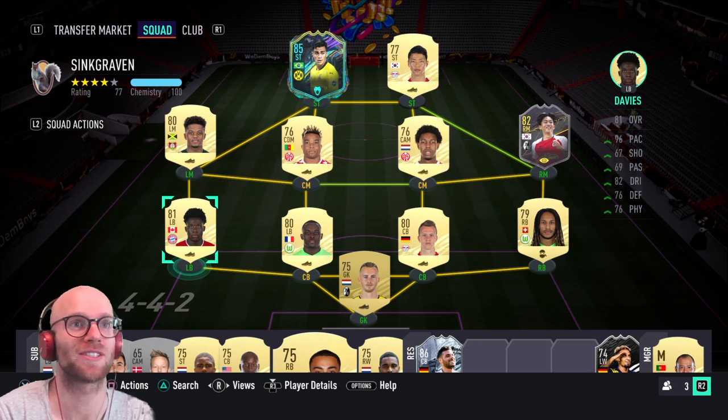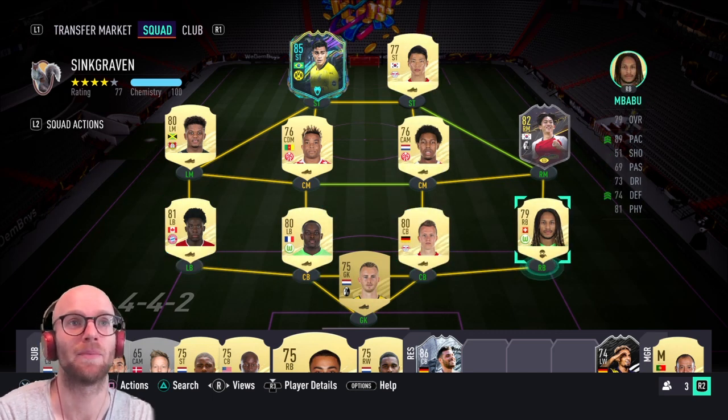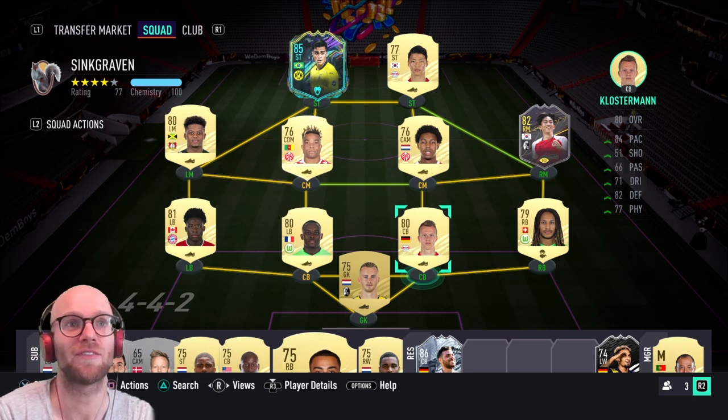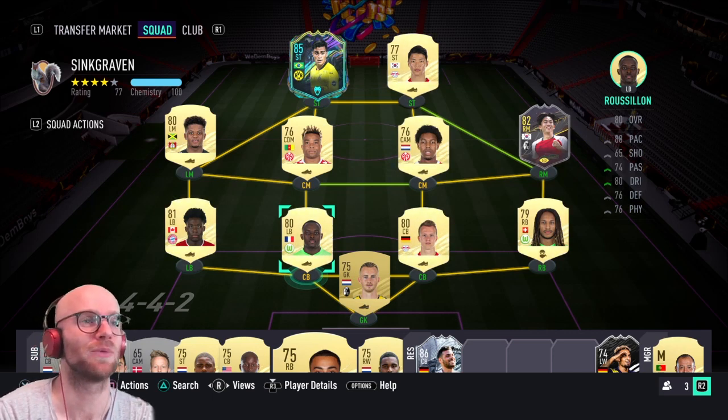At left back it can only be one player — Alfonso Davies: 96 pace, 76 defending and physicals, a very good player. Mbabu on the right back with 89 pace — Davies and Mbabu are both monsters. For center back I have Klostermann: 84 pace, 82 defending, and 77 physicals — a very good center back. You could drop in Konaté or Upamecano as well.